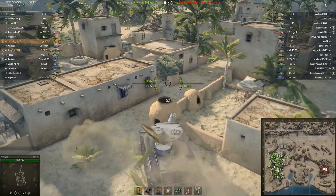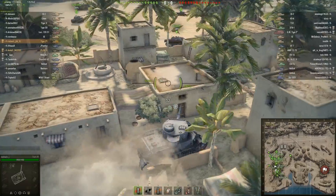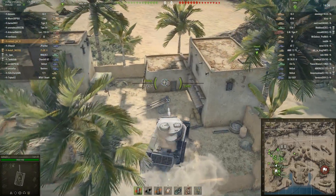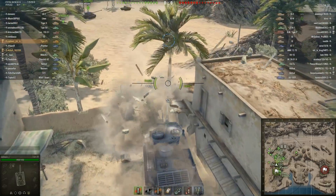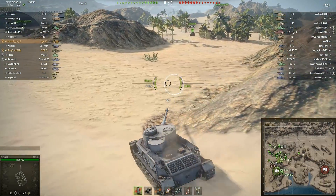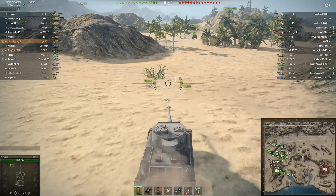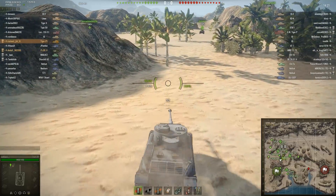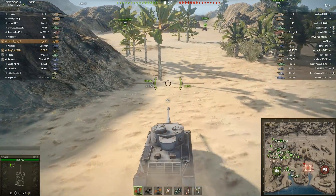The Porsche Tiger or the Tiger P was the unsuccessful rival of the Henschel Tiger. I think one or multiple of those were actually used as a command vehicle or something like that, but Porsche did convert the hulls that were created for this tank to Ferdinand tank destroyers.